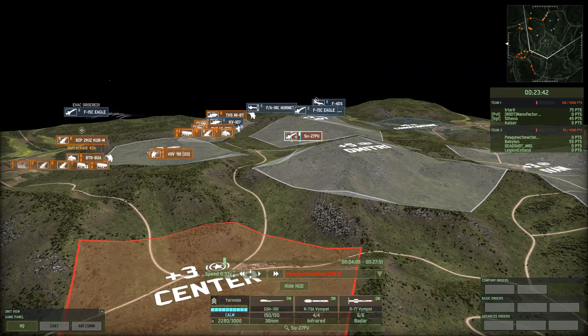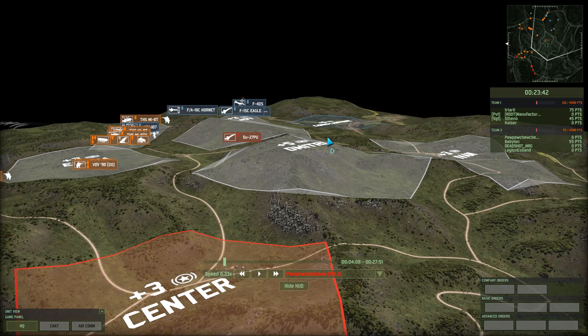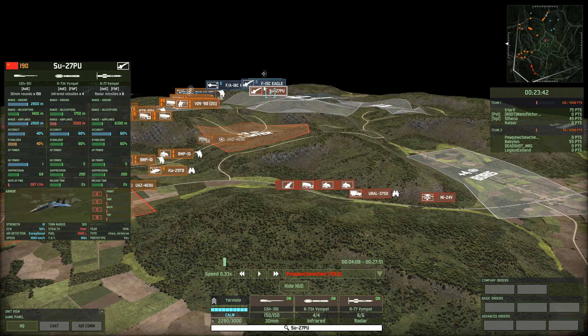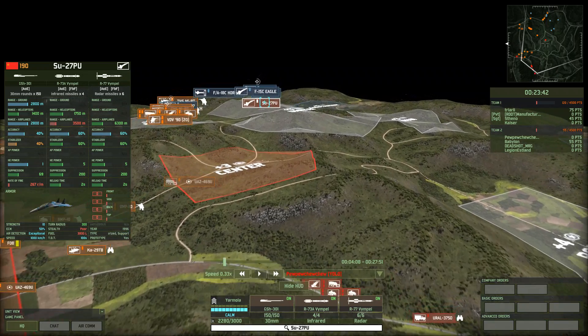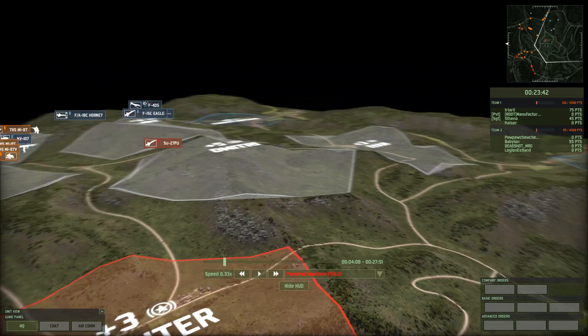Right now I want to show you guys this plane — the SU-27PU Flanker. It's definitely a very expensive vehicle, coming in at 190 points. I've been seeing a lot more NATO air rushes recently, and looking at this unit's stats: it has a very competitive anti-air setup, a very low turn time, very high ECM, high air detection, and high speed. This is definitely one of the best fighters for the Red Force side.